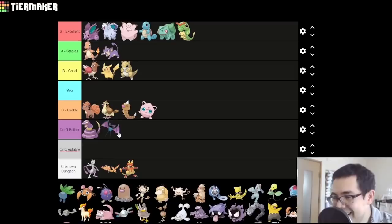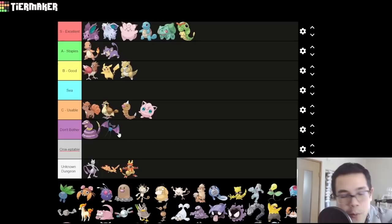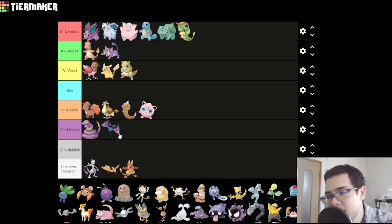Zubat — I think it goes in D, it's terrible. Zubat really, really misses that Crobat evolution. The rift between Golbat's stats and Crobat's stats is immense — Crobat has the highest base stat total of any non-legendary poison type. Golbat doesn't. There will never be any point in the game where you're thinking 'I really wish I had a Golbat.' Zubat's reputation as just annoying cave spam that never has any use really comes from Gen 1 and the Gen 3 remake where you can't get Crobat. Zubat is terrible.